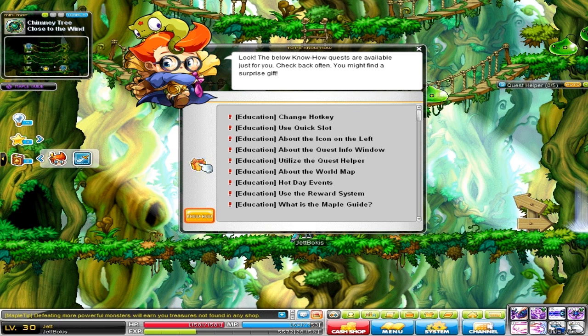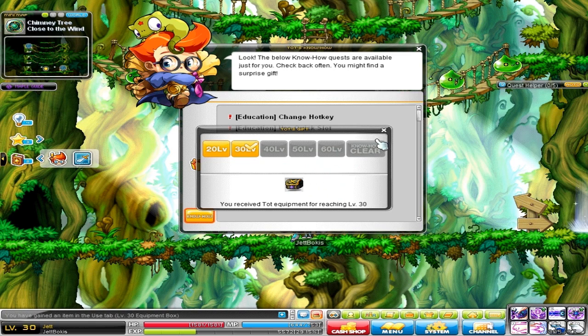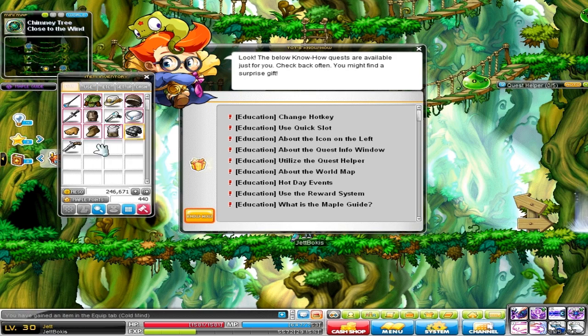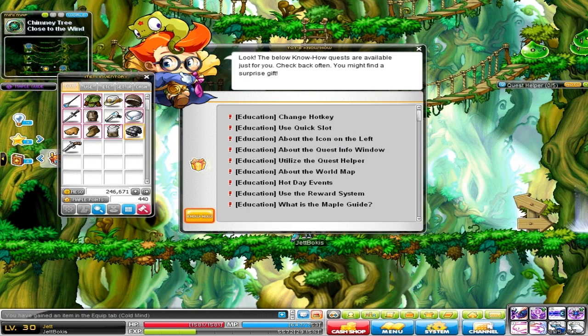A lot of people don't know about this — there's a little present box where you can receive free gear up until about level 60. So that's pretty nice if you don't want to ruin your training mojo. You get some free gear here, just a little gearbox. Open it up and you get lots of little items for yourself to use. That's the gearbox, but that's not the main focus of this video.